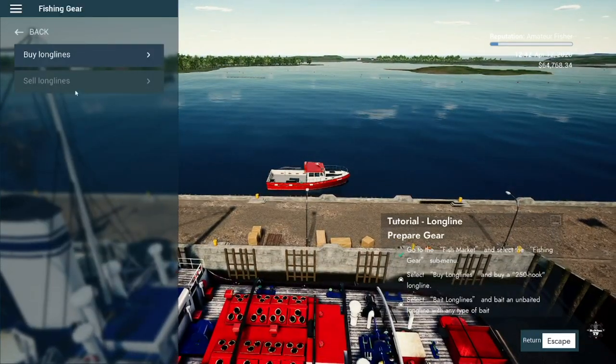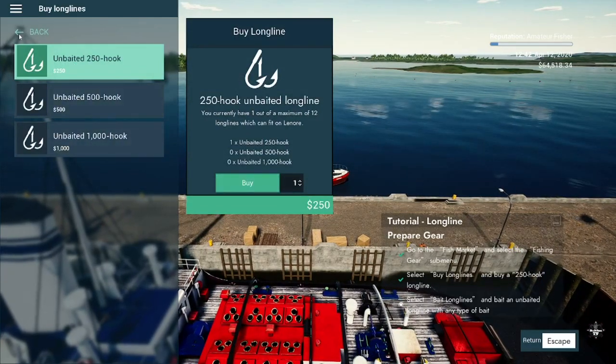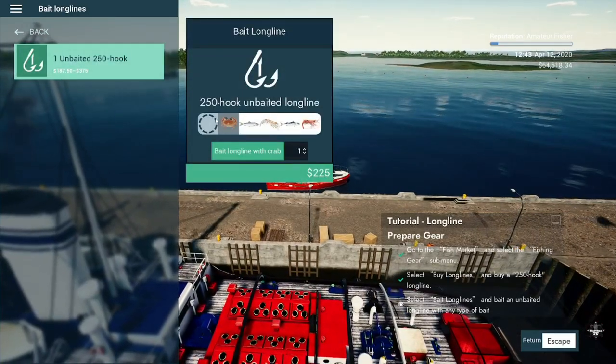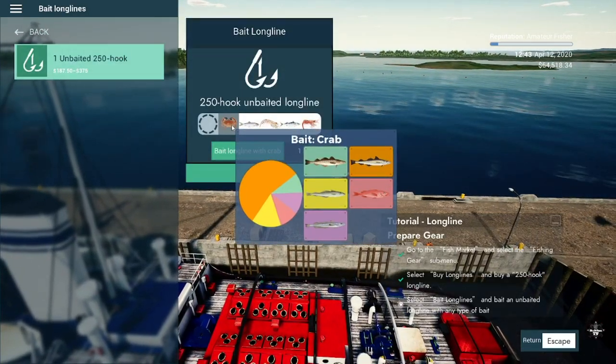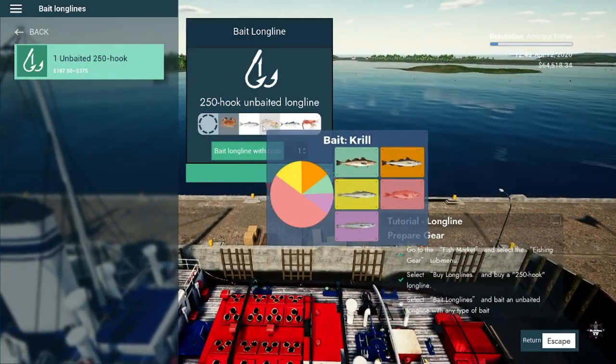We're gonna buy some long lines — just the very basic 250-hook, just one for this tutorial. Keep it simple. We're also gonna buy bait, and the bait I'm going to go with is the krill. Yeah, let's go with the krill here, and I'm doing that just because I know there's a lot of those pink fish around here.